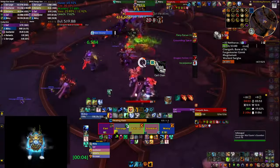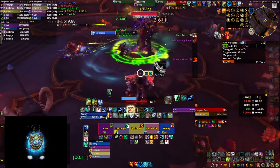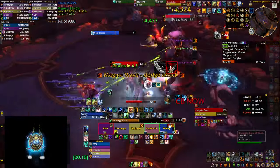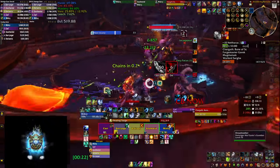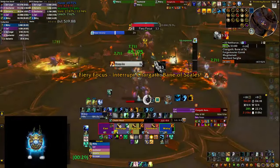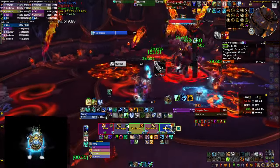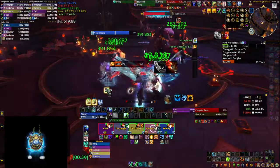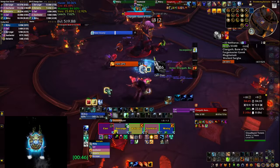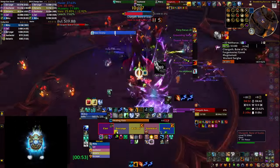For the chains boss in Neltharas, the biggest tip is that when he jumps on somebody he leaves a bleed — if you have something that can dispel bleeds it's overpowered here, as it does a lot of damage and you have to keep that person topped off once the chains go off. However, there's an extra trick: if someone in your group has a combat-drop ability — Invisibility, Feign Death, or Shadow Meld — the person targeted can press it as soon as the boss starts casting Dragon Strike. The boss won't even complete the cast, no bleed goes off, and the fight becomes much easier. Also keep in mind that Dragon Strike is always cast on the person standing furthest away, so you can know in advance who will be targeted.